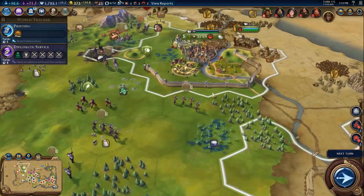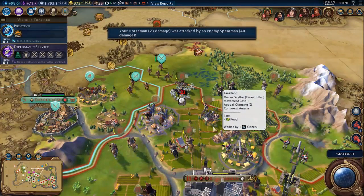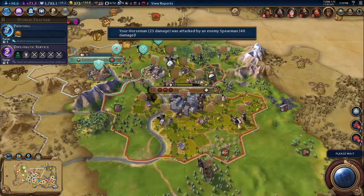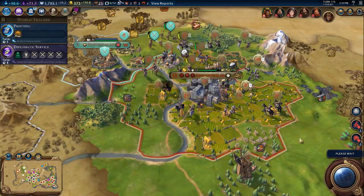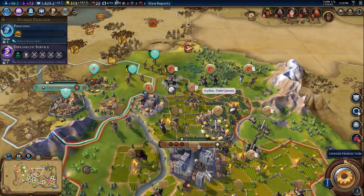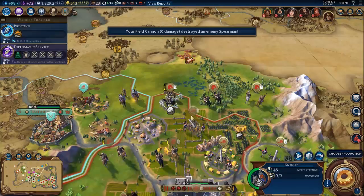I have a good feeling about this. He's got some warriors here — he really needs to update them. Looks like he's been pillaged as well. Oh, that artillery is just so powerful. Sending the knights as well.